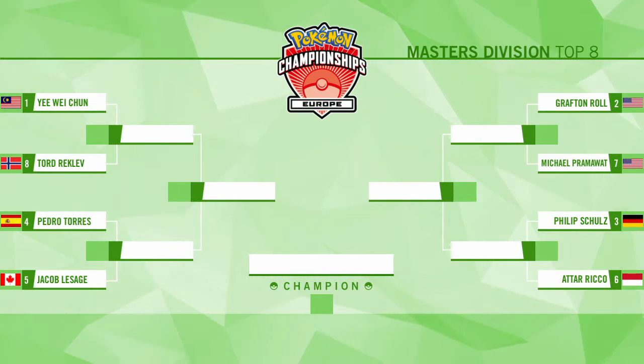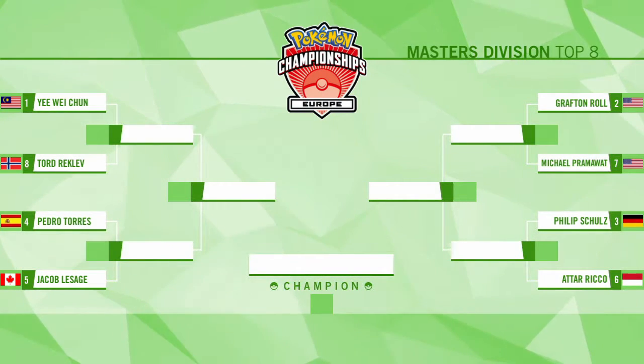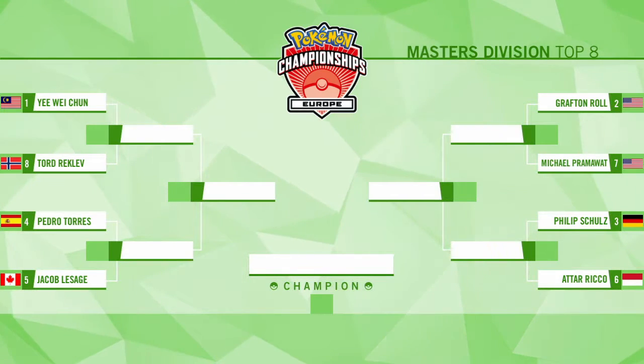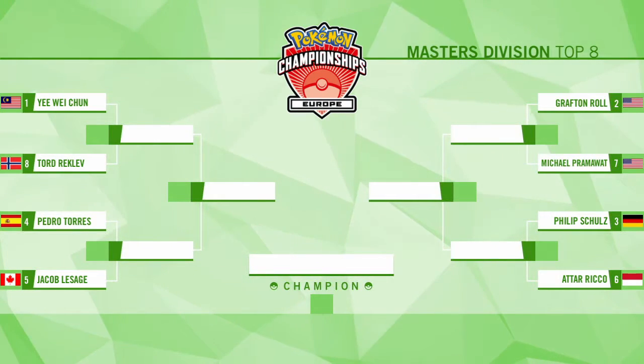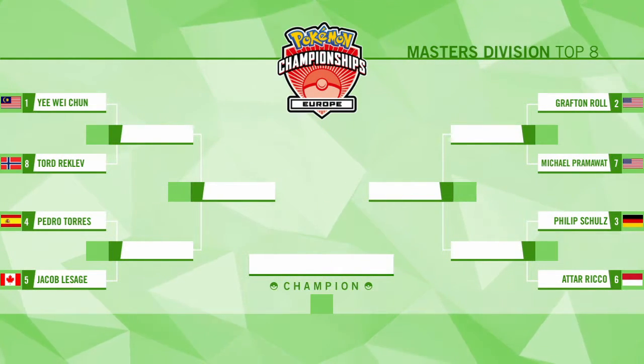We have a couple of American players who made the trip all the way over — Grafton Roll and Michael Pramawatt — but they are meeting in the top eight. Absolutely brutal. Having two US players in the top eight means one of them is going to have to knock the other out, so really there's only one chance of a US player making it all the way to take the win here.